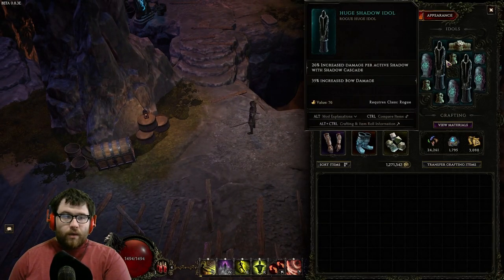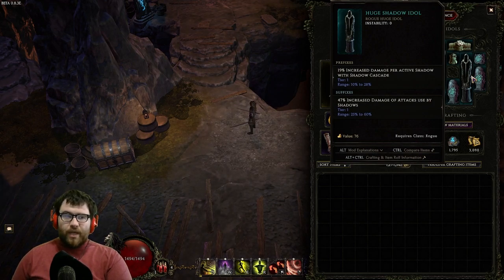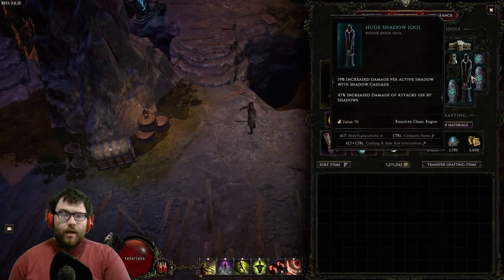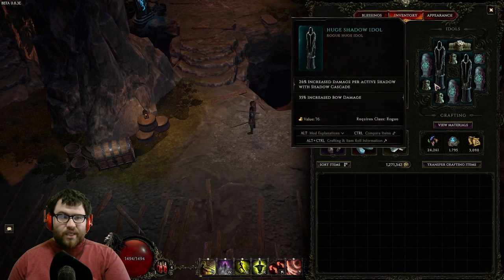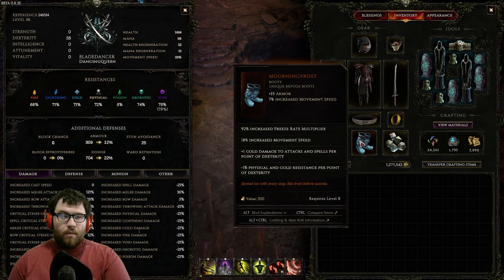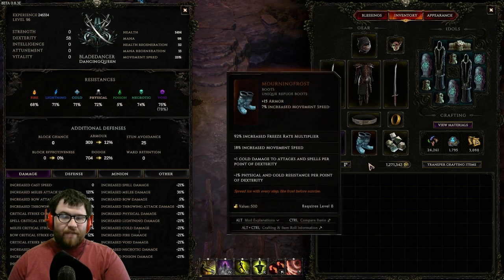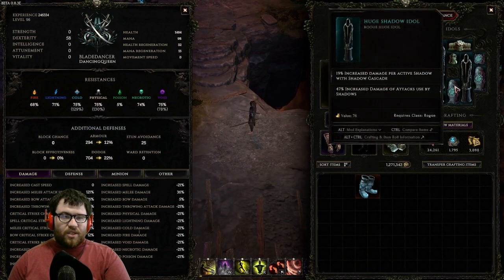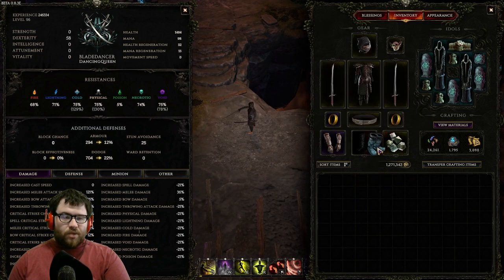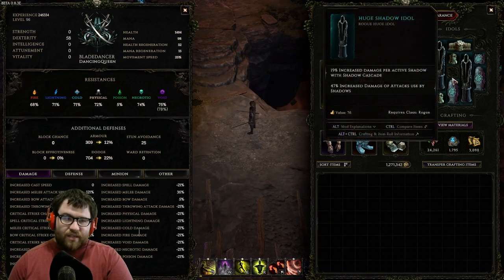For gearing: the perfect idol rolls two of these, filling the rest with resistances and HP, because with Mourning Frost our resistances are a bit of a problem. Using idols to cap resistances is really strong and one of the main reasons Mourning Frost is so usable.